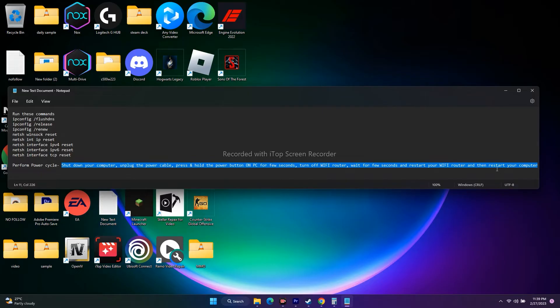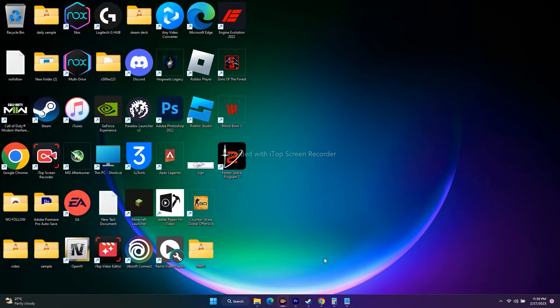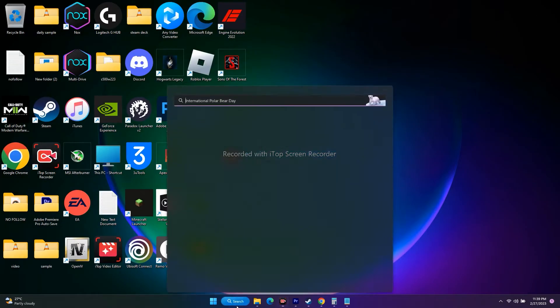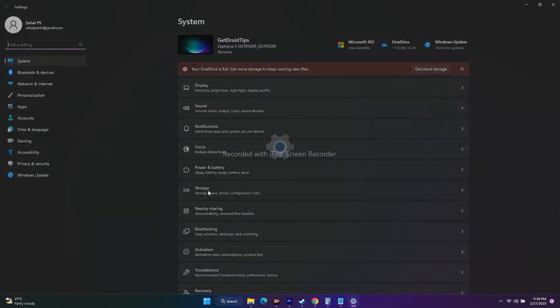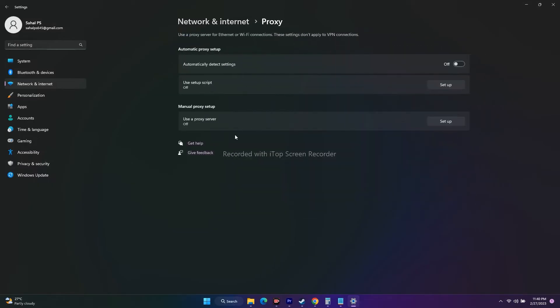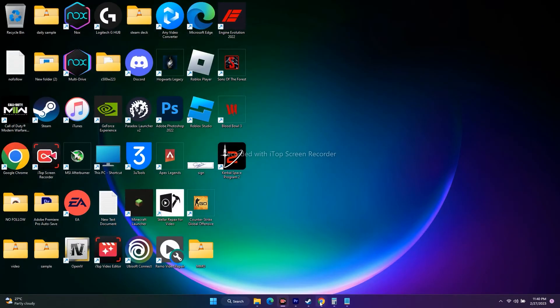That power cycle has worked for many users. Next, we need to disable the manual proxy. Go to Settings, then Network and Internet, select Proxy, and make sure it is turned off. This is an important step.